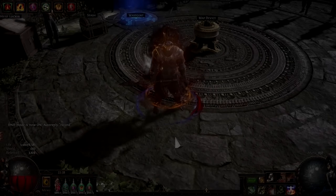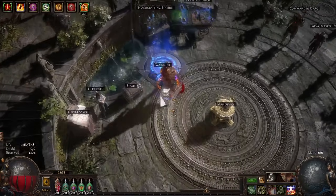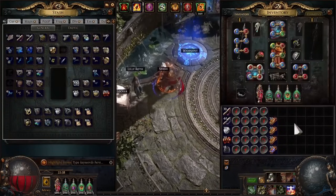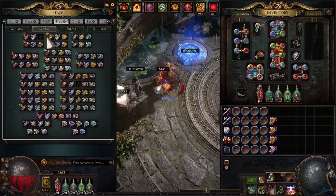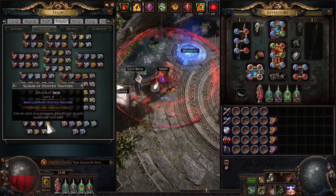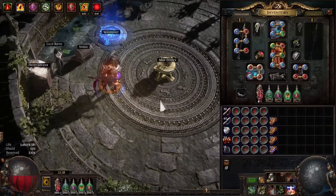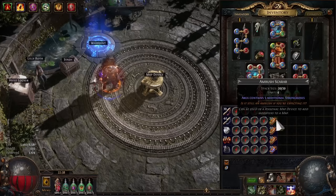Hey guys, I'm Matt Lighty, and in this video I'm briefly talking about another strategy I use for getting T17 maps. It's really my backup strat because it's not as good as my main strategy, but oftentimes after doing large swaths of maps I won't always have a ton of Mysterious Scarabs for barrels or haunted traders or duplications. So this other strategy I've been using, which is fine — just not as good as Back to Basics — is Ambush.